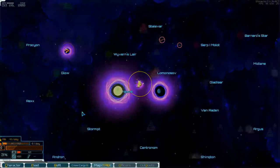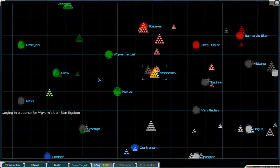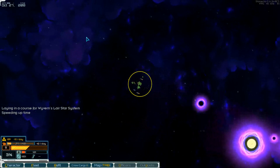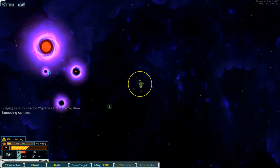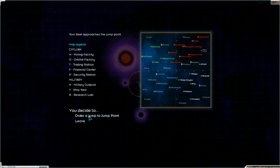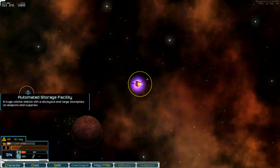We go to this system. I think they want low tech components. There were pirates. Let's sell them.